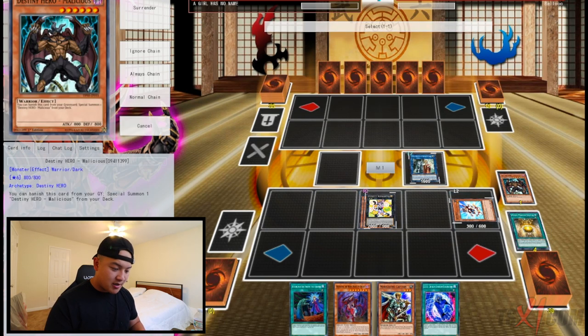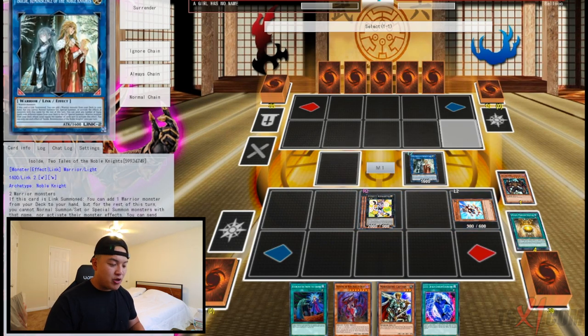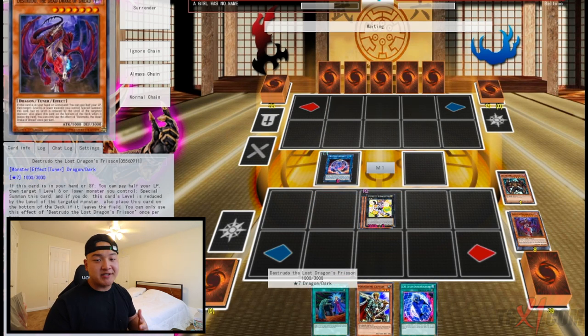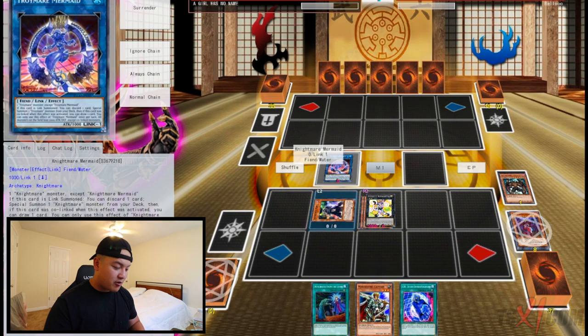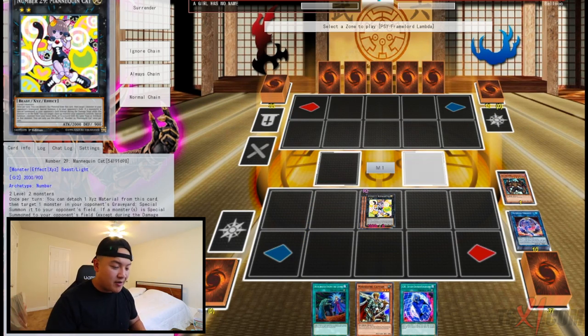We're gonna use Azote and Hero Kid, send these two cards to the graveyard. We're gonna make Unicorn. We're gonna turn Unicorn into the Mermaid, which is really good. Activate Mermaid's ability to send a Strudel from hand to the graveyard — essential for the combo. We special summon Iblee, and then we link away Mermaid and Iblee to make Lambda, or any generic link monster with arrows pointing down.